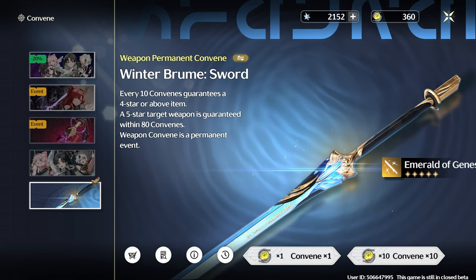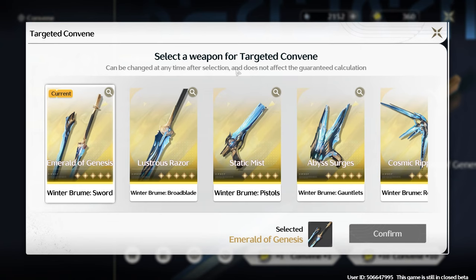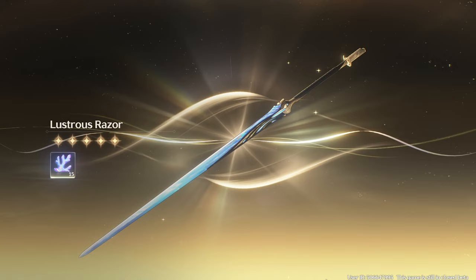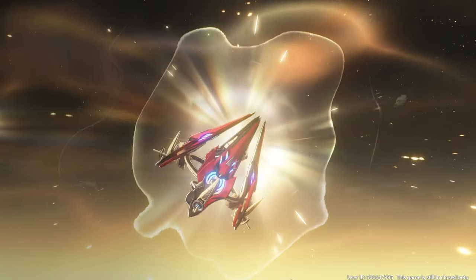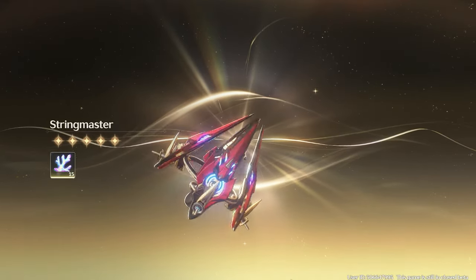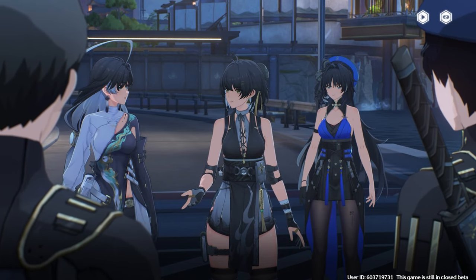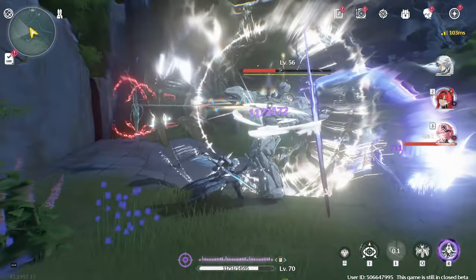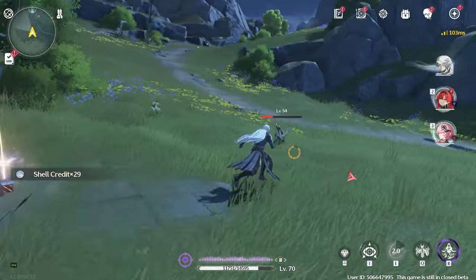There were also two weapon gachas. The first is a gacha for standard weapons that allows you to select a target 5-star weapon guaranteed within 80 rolls. There was also a gacha for the featured character's signature weapon, also guaranteed within 80 rolls. New playable characters were also introduced in this beta, like Xianxin, who makes her first appearance early in the main story. A few characters that only appeared in cutscenes in the previous beta are now playable, so I had a chance to experience their combat styles.